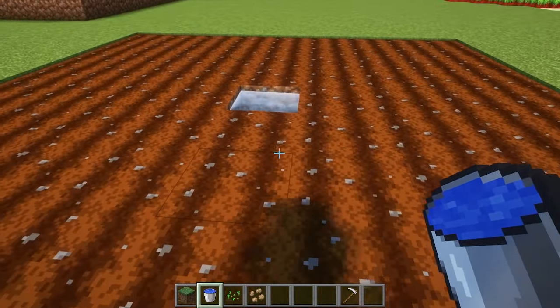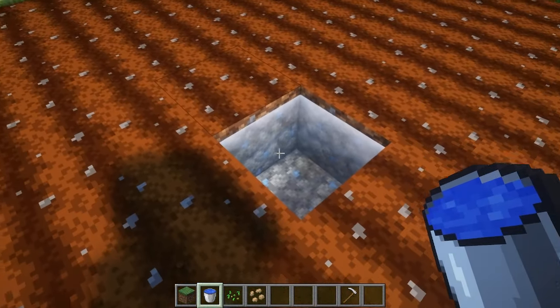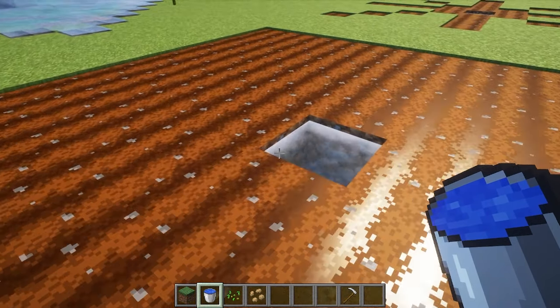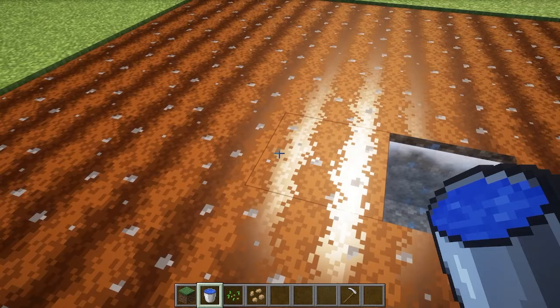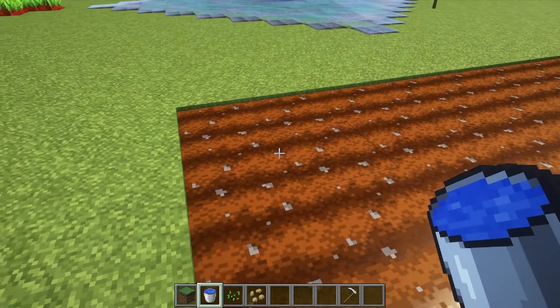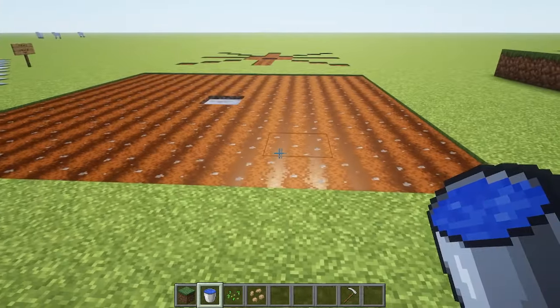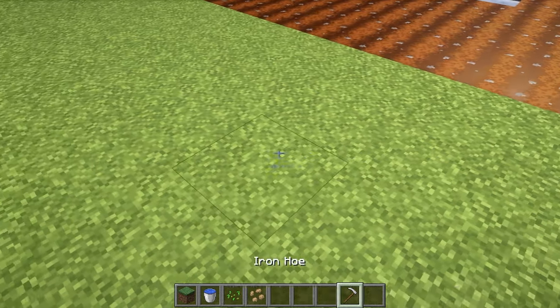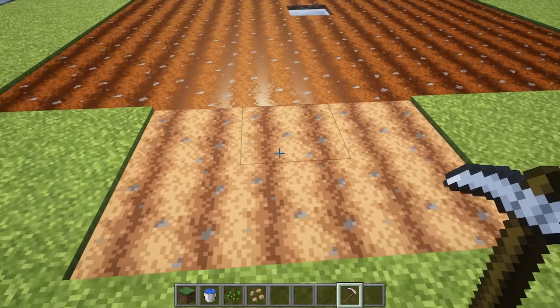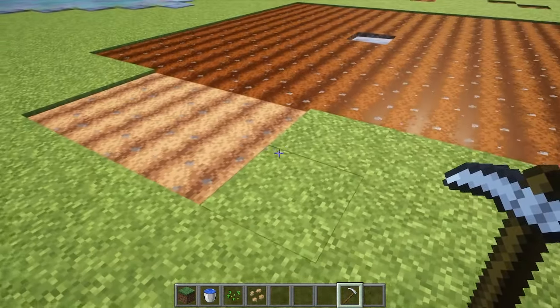Irrigation isn't absolutely necessary, but it will make your life easier and help your crops grow faster. Just one bucket of water will irrigate a nine by nine area — four blocks in each direction plus the middle — and that's got the whole area irrigated. You can plant crops outside of this, but if you don't plant your seeds quickly enough, this will just go away.